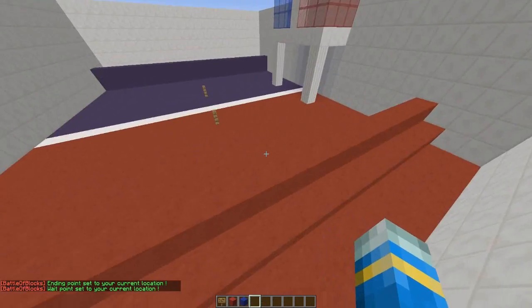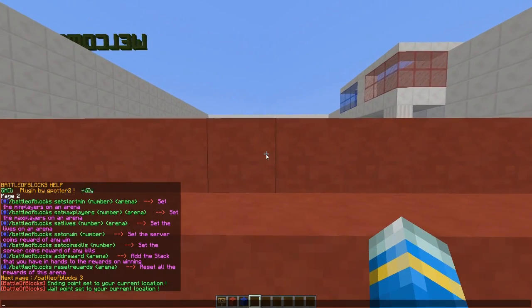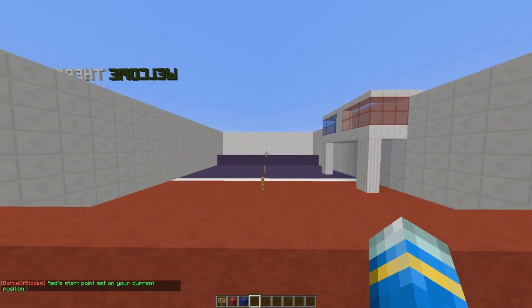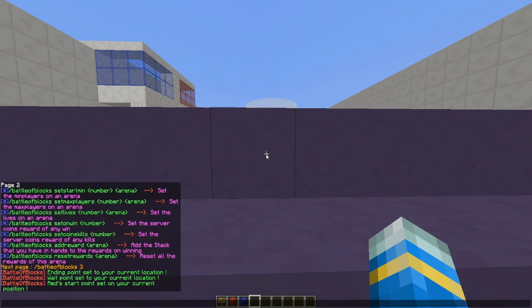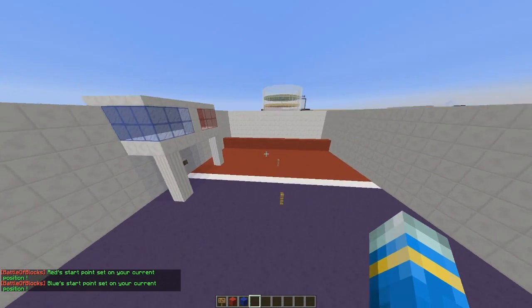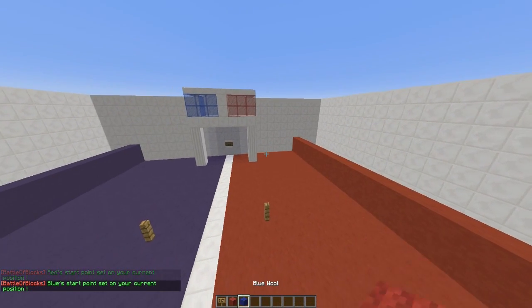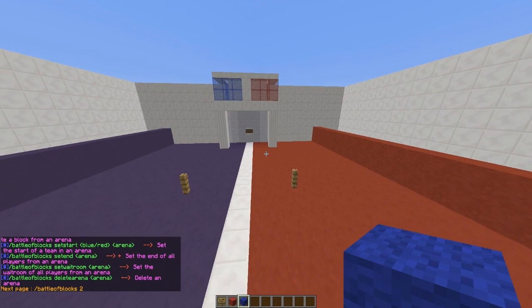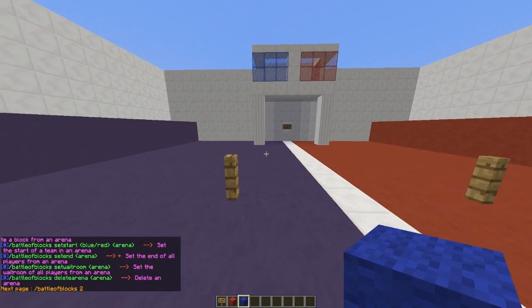Then we are going to go into the red zone spawn area and set that now. This is pretty straightforward — set start for the red team for arena 'test', and just do the same for the blue team. Next we need to actually set the red and blue block that has to be destroyed, and we will get points for that.